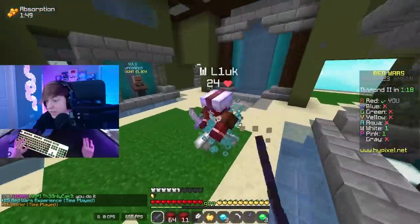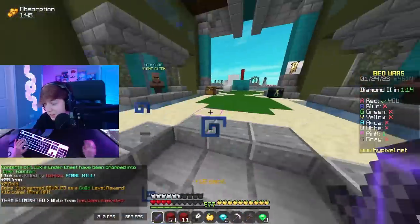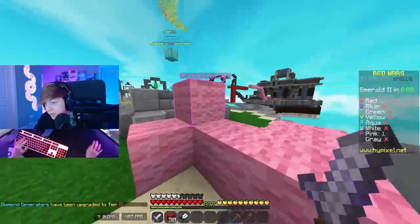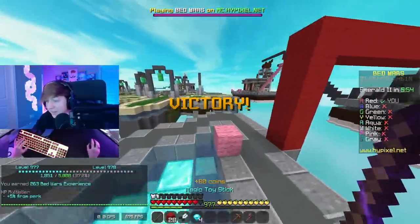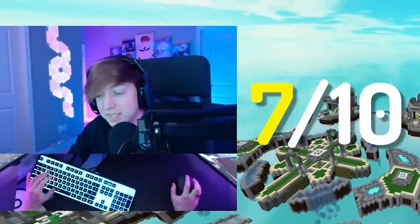Come here, White Team! Oh, he's pretty stacked, but oh my gosh, he's getting combo'd! There we go. Alright, and the last guy is right here. Come here, Pink Team — it's time to lose, buddy! He's placing so many blocks. Chill out with the blocks! I mean, I'll do the same thing, but GG! Let's go! And honestly, I rate the Rockcat Magma a 7 out of 10.